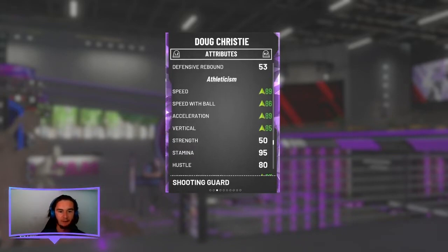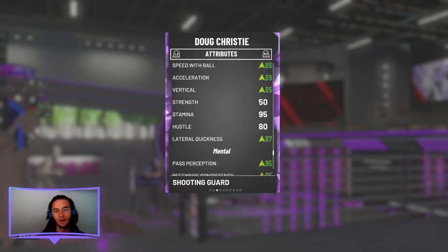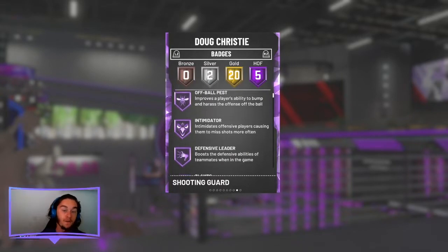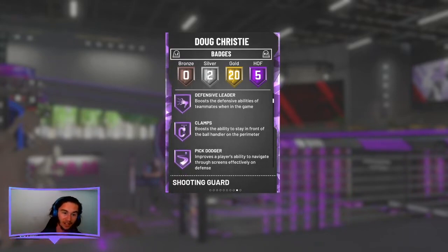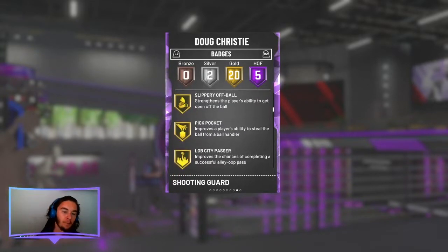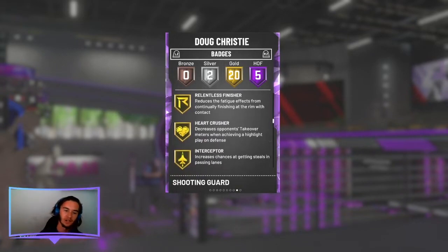He has some good speed, speed with ball and acceleration, and lateral quickness is high as well. A lot of good things are upgraded due to his one star Evo. He also has five Hall of Fame badges, including Hall of Fame Clamps, which is really good, and Defensive Leader — I've learned that's a very important badge. He's got Slippery Off Ball, Pickpocket, Lob City Passer, and Quick Draw as well.